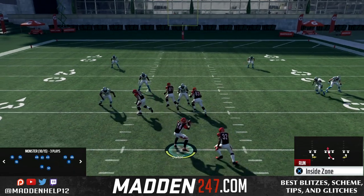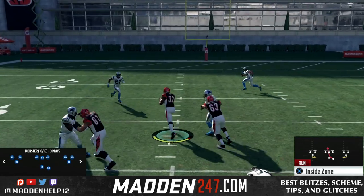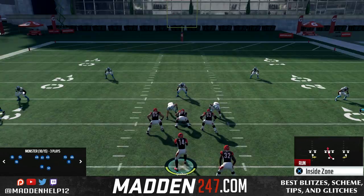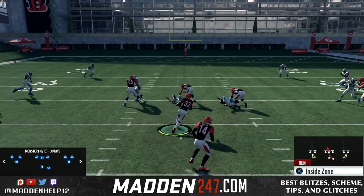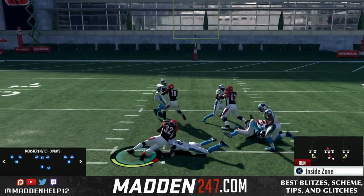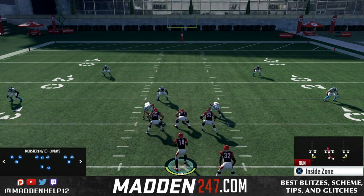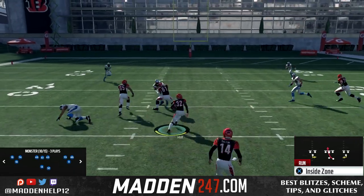This is found in a couple of playbooks. I am in the Cincinnati playbook right now running the gun monster. Other playbooks like Tennessee have the gun monster stack, where the tackles are on the other side — you have three guys on the right and the receiver, and then two on the left.